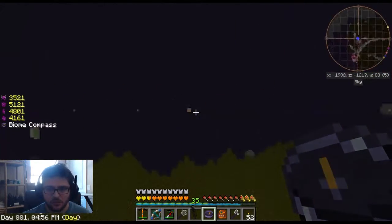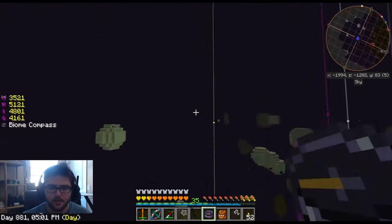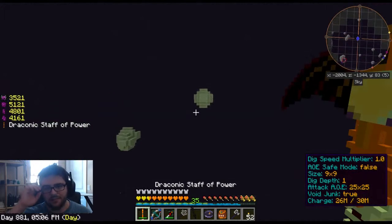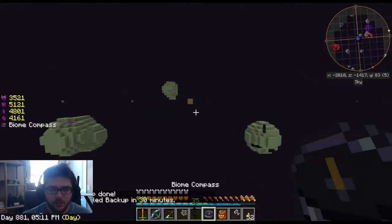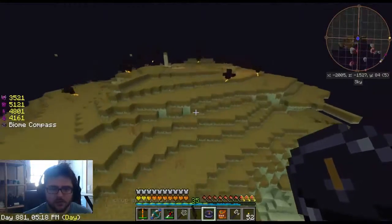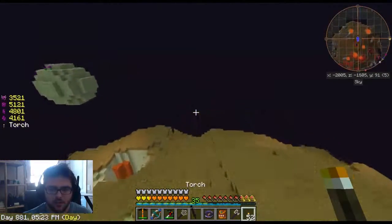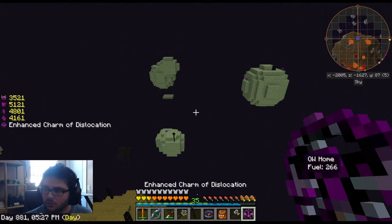The next one — I wonder if this is the infernium. Yeah, I bet this is infernium. Then we will have been to all of the biomes, because I've cycled through the biome compass. So let's just go over here and make sure — yeah, this is infernium again, so I'm not going to deal with this. Instead, what I'm going to do is switch out to this and go overworld home.